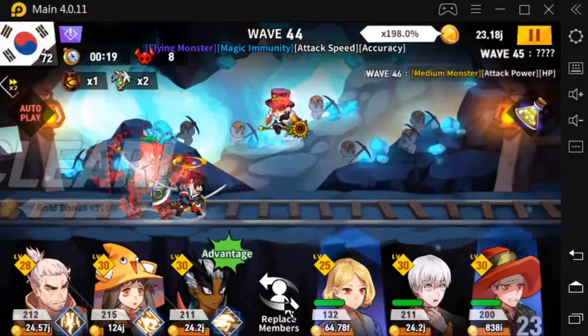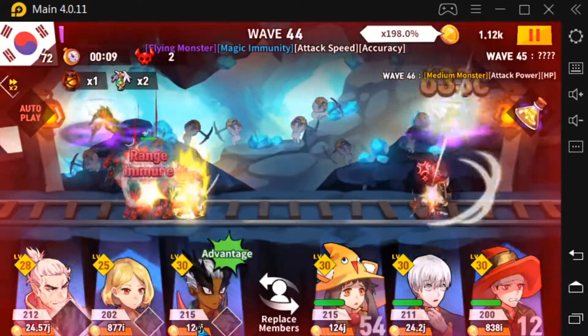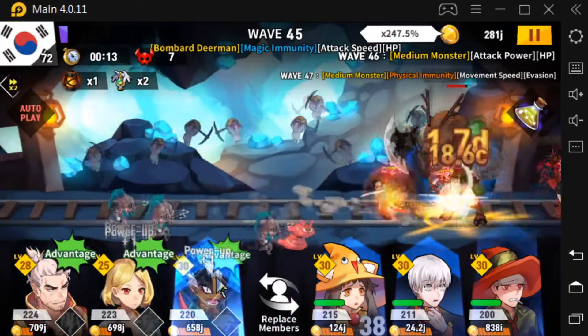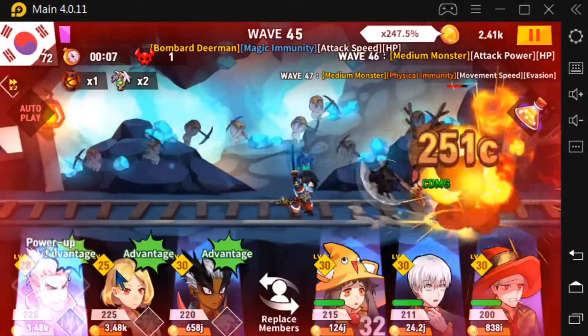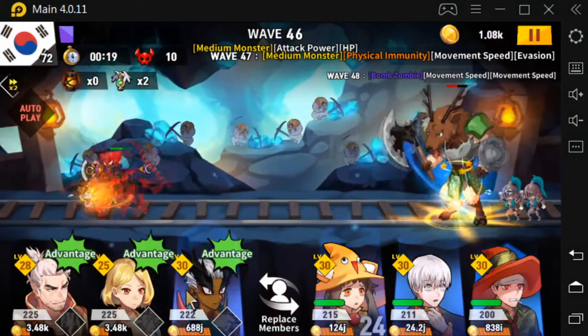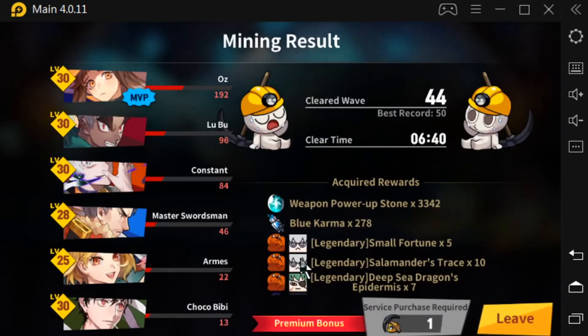Magic immunity coming up next — put Arms in, take the other one out. We're already prepared for magic immunity on this wave. Physical immunity is coming up next, and this is normally a really difficult stage to get past. I finally got past it on my last run, but I had a really good box setup. The boxes are going to determine a lot of what your run looks like. My record is 50 — last one I got all the way to 53. That's going to make a big difference in how you perform.